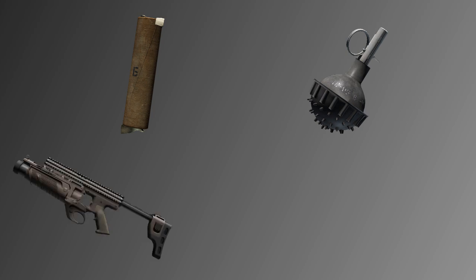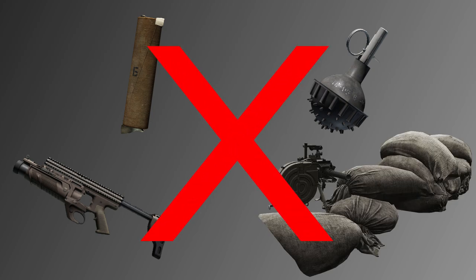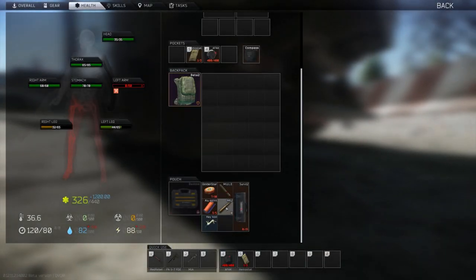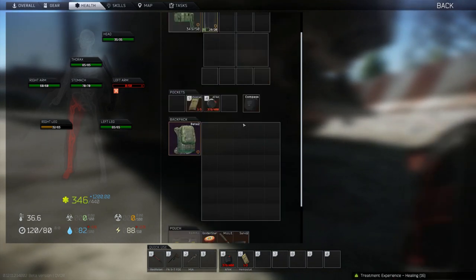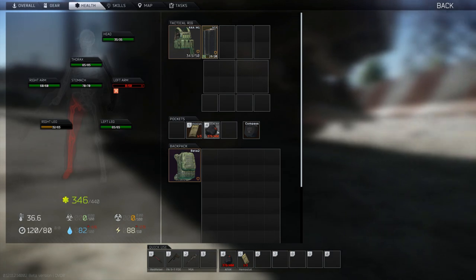The RDG-2B smoke grenade, the Zarya flash grenade, the 40mm grenades fired from the FN-GL40, and grenades fired from the AGS-30mm mounted grenade launcher. While yes, these are all grenades in their own rights, they don't fit well in this comparison, and they will be discussed in their own videos at a later point.